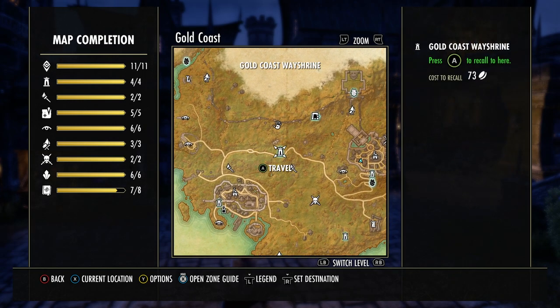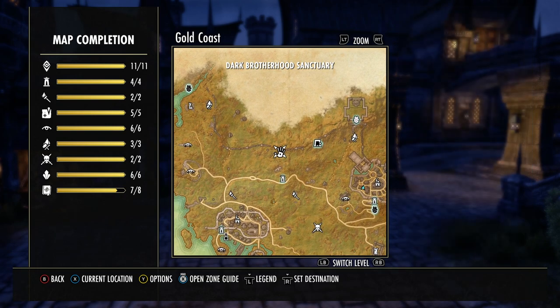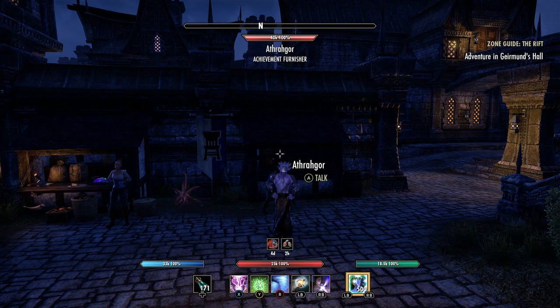Just straight up from Gold Coast Wayshrine and it will be the Dark Brotherhood Sanctuary. Don't take companions in there — they do not like it. One of them dislikes it the most; I think it's Bastian. They don't like you killing people with the Blade of Woe and you'll lose rapport if you are into companions.